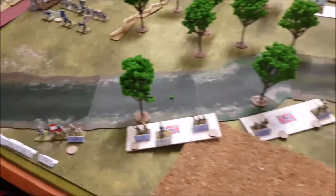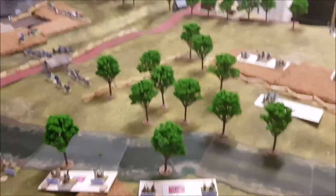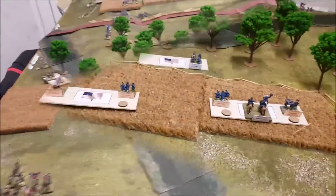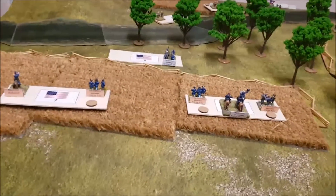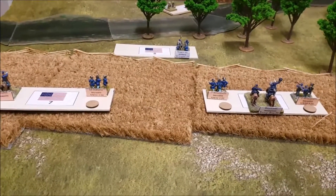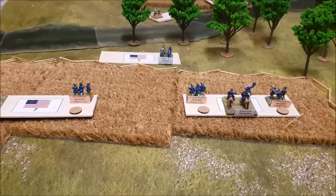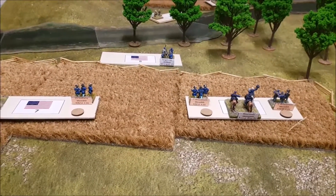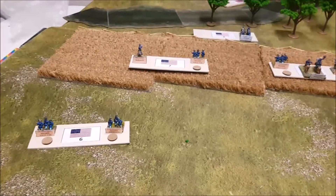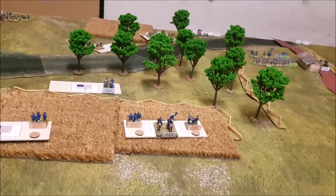Then we come to the right flank of the Confederate lines. Most of the right flank - Archer's division - are behind the woods. I've actually put those on blinds even though it wouldn't make much difference since I'm playing solo. They've got to cross that ravine with the river at the bottom of it, which would take them quite a bit of time. Then we'll move around to the Union flank, which is the Iron Brigade.